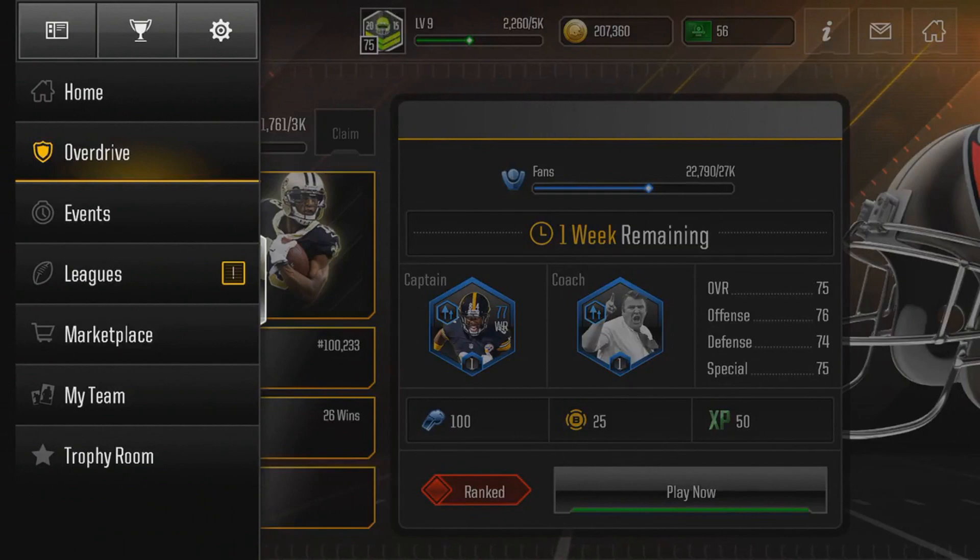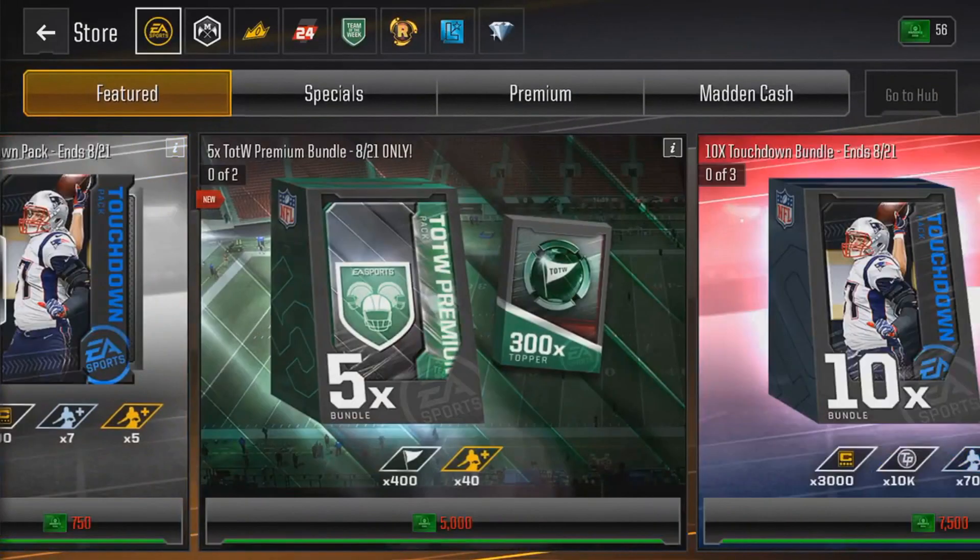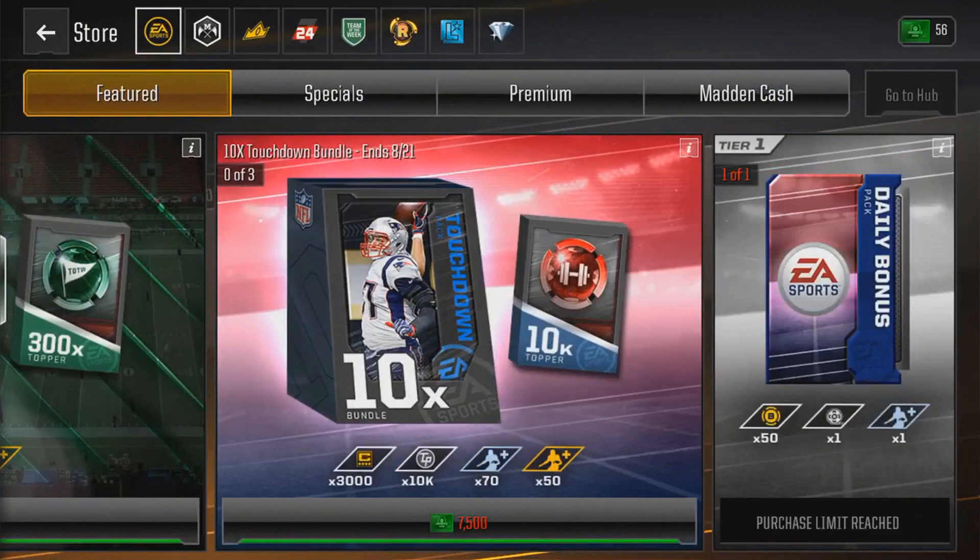My path is to work the auction house, but especially work the store in general. If you guys go to the store right now, you guys will get this pack every single day. There's this pack at the end that says Daily Bonus Pack. What this gives you is 50 of those boost tokens and it gives you one silver or better player.